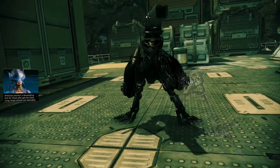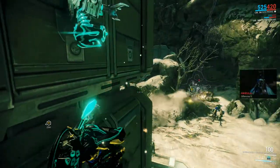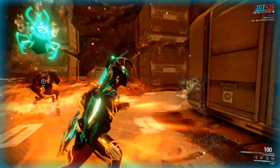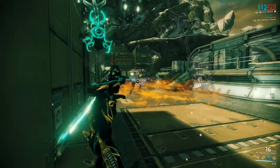Ambulus. There it is! It's a special MOA. I need to scan this guy. I guess he'll pull you toward him, that's something, and he'll stomp and do like a little fire thing.